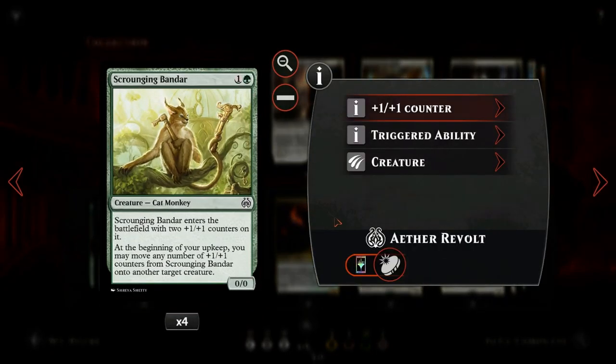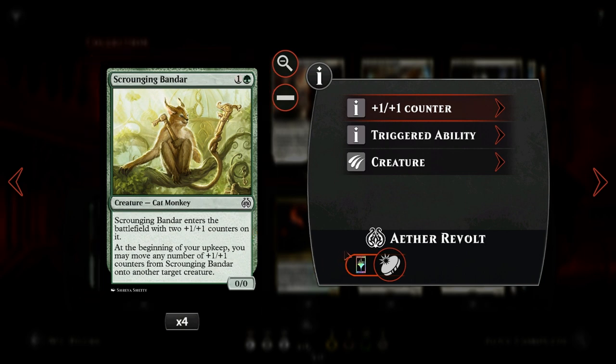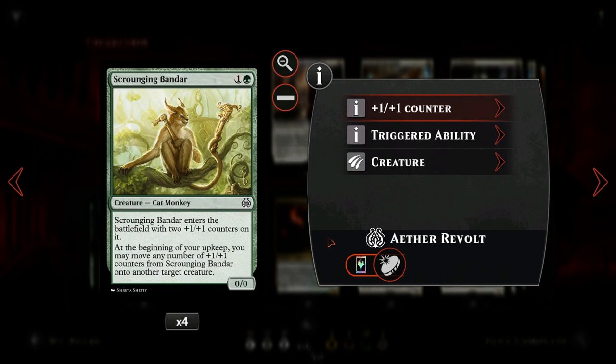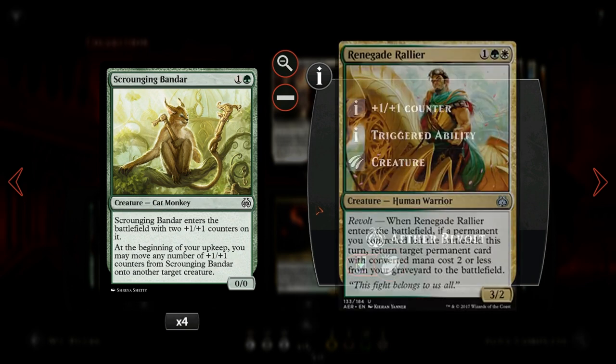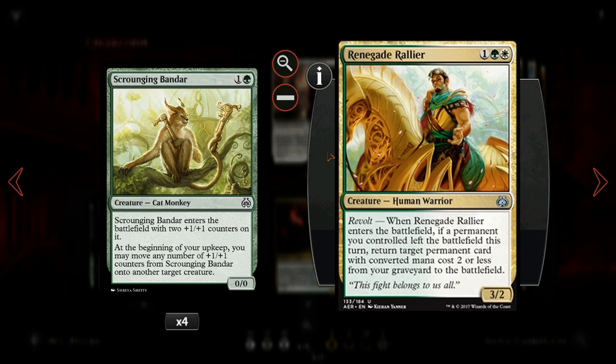Then we have Scrounging Bandar, which looks pretty innocent but is actually one of the key cards in the deck. It works well with our +1/+1 counter sub-theme since it's a 0/0 that comes into play with two +1/+1 counters. At the beginning of our upkeep we can move any number of +1/+1 counters from the Bandar onto another target creature — and if we remove all counters from the Bandar, the Bandar dies and goes to the graveyard, enabling revolt. It works very well with Renegade Rallier, which can return a permanent with converted mana cost two or less from the graveyard into play.